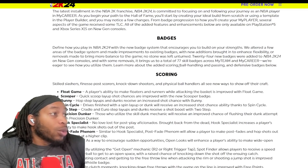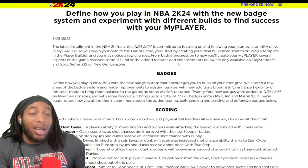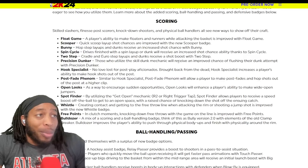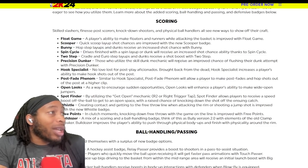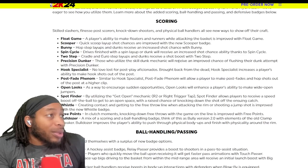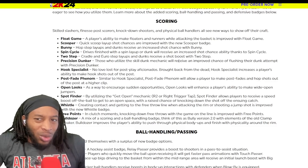It says 'play how you want to play' - these are the badges that are gonna allow you to do it. They got 24 new badges, 20 of them are offensive and four of them are defensive. Let's see how that stacks up. Float game - increases the ability for floaters and runners and scoop layups. Quick scoop - quick scoop layup shot chances will be improved. Bunny - hop step layups and dunks receive an increase.